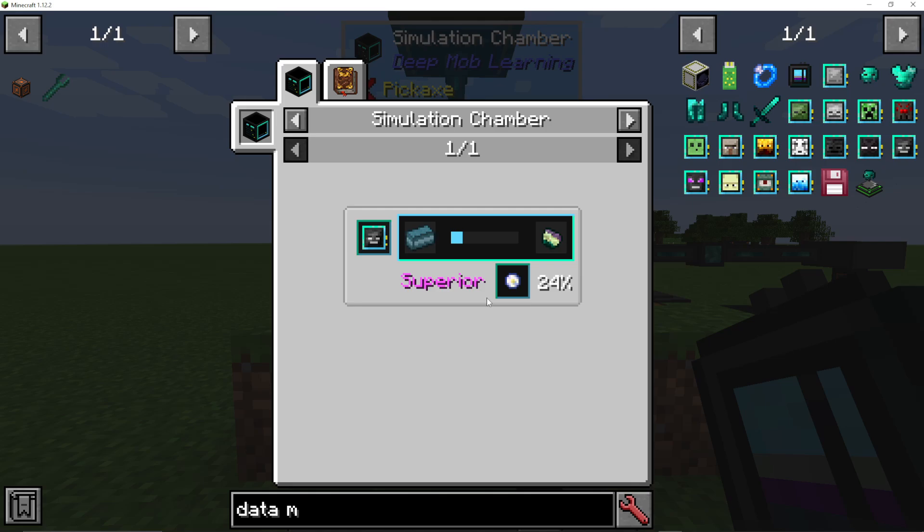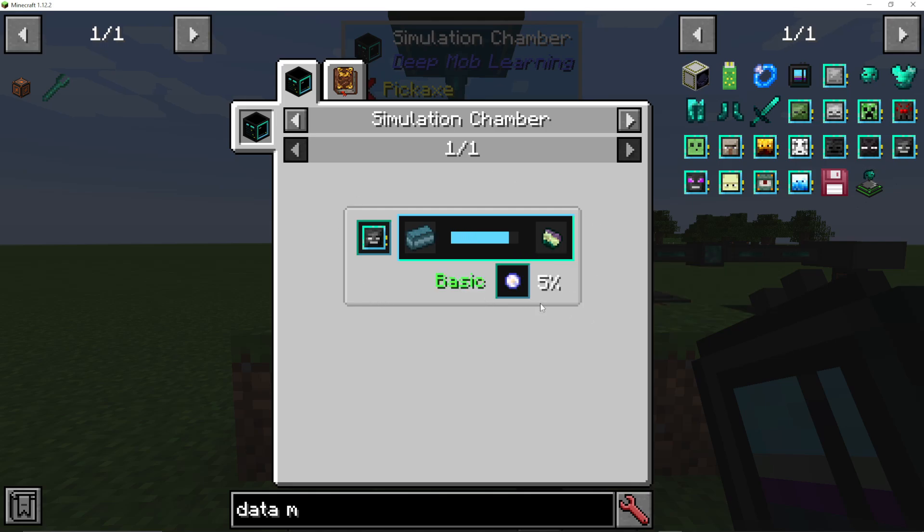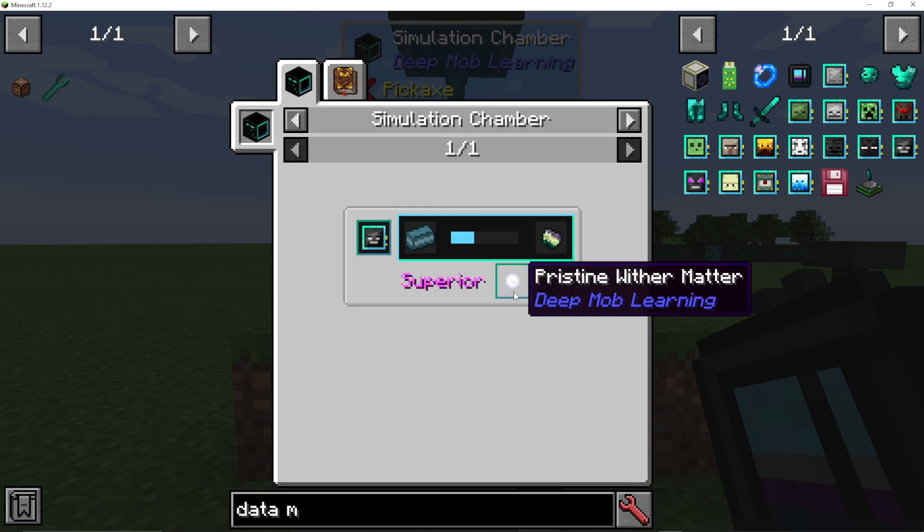On Basic, you have a 5% chance of getting Pristine Matter when it runs a simulation. Advanced will be 11%, Superior is 24%, and eventually Self-Aware will become a 42% chance every simulation to get Pristine Wither Matter.